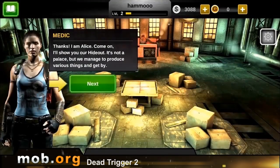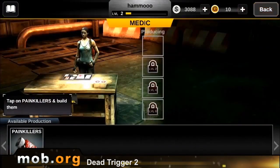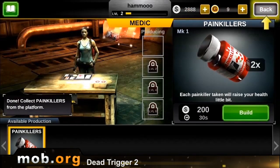It all begins when you create an account. Unfortunately, and at the same time fortunately, all saves are stored in the cloud, and that's why you need a continuous internet connection. But it does make it possible to play the same save game on different devices. So with the account created, let's play.